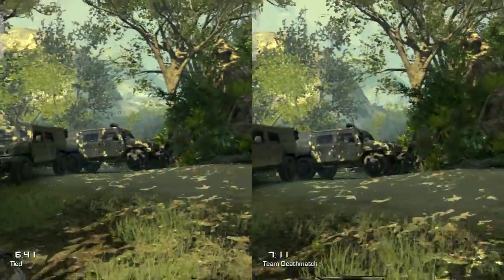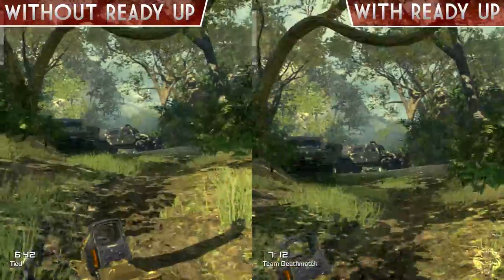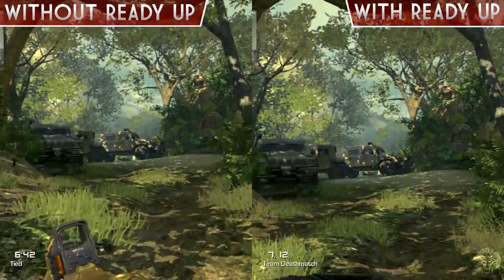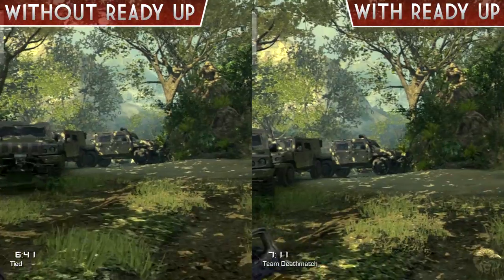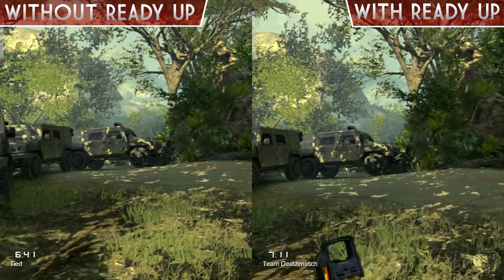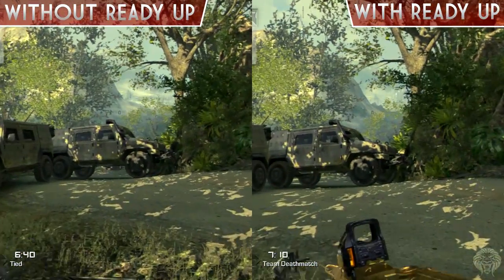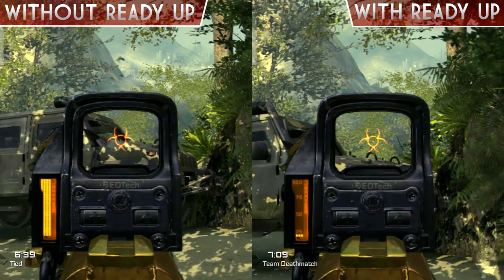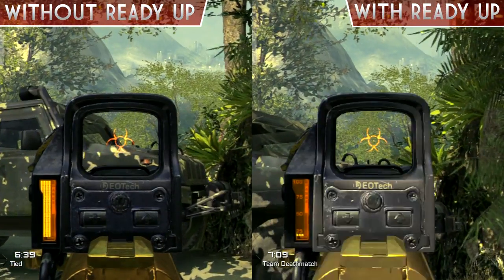Here we've got the submachine guns — we've got the MTAR — and you can see it does affect it slightly. The MTAR has this animation where it drags kind of from the side and then up, whereas with Ready Up it's just straight up to the screen, it's instant. Without it there seems to be this extra animation, so you can definitely tell a difference. Obviously with submachine guns rushing around, it's very very important.